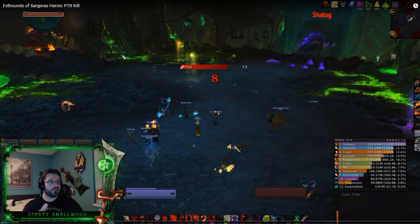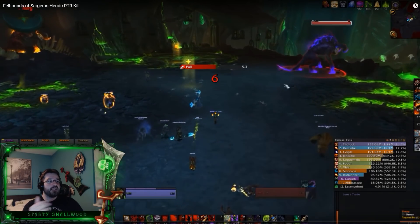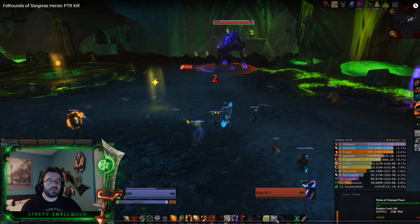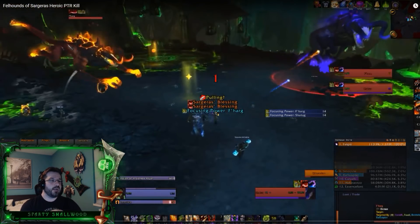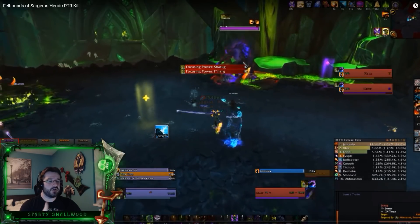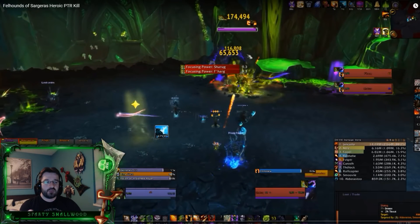You want to put down a couple of different markers and tank them in opposite directions. Tanking 101 — face them away from the raid because they do have a frontal attack that stacks but eventually falls off. At the start you really want to hero right away — there's no reason not to. You'll have cooldowns early on, and you want to do as much DPS as early as possible.